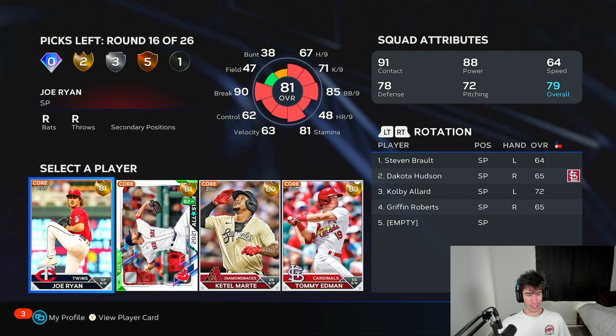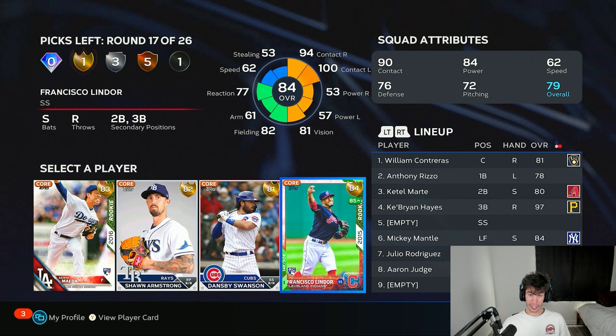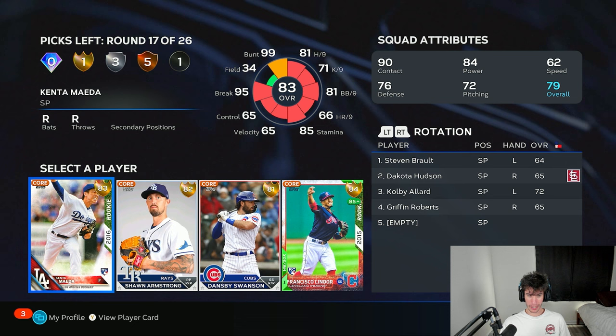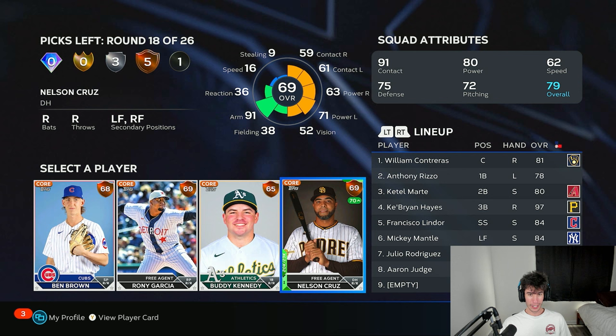Katel Marty — obviously that's the pick here in this round. Lindor — I love a switch hitter. I don't think Kent Amati is one of the program cards. Lindor gets me a switch hitter at shortstop — there we go. That's all the gold rounds done.